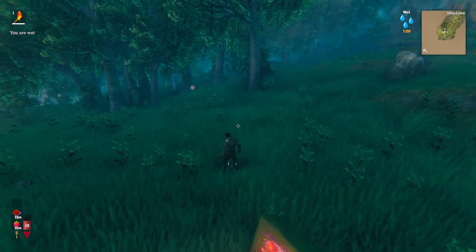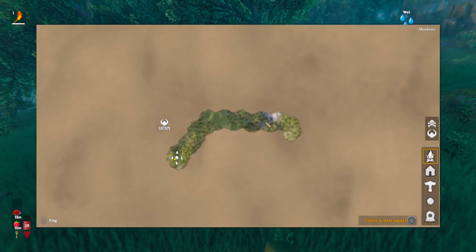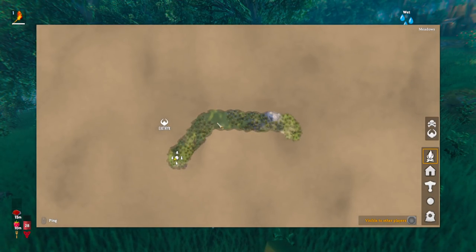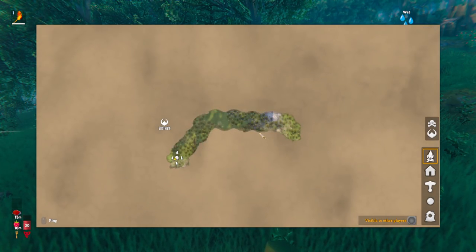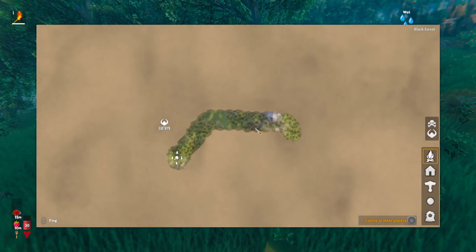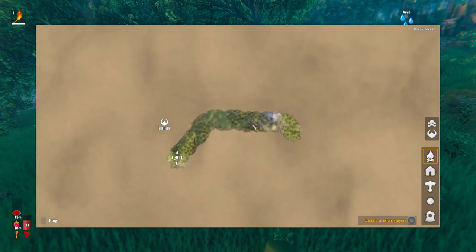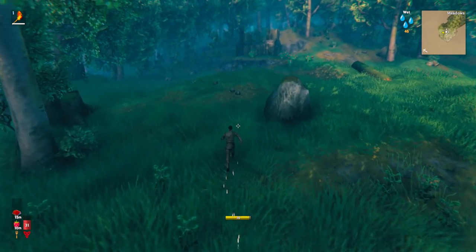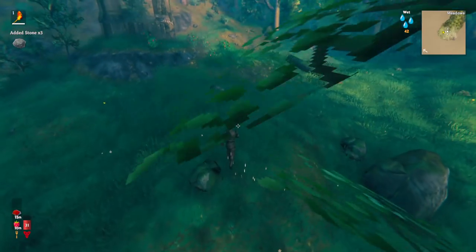The next thing to really decide is what direction you're going to head in. If I press M, you'll see where I've been flown into the map — I've got some information. We're in a meadows right now. Heading up this way I can see the mountain, and there's also a black forest nearby. The black forest biome should be avoided at the start of the game, as should the mountain, because otherwise you will probably die if you head in there on day one.